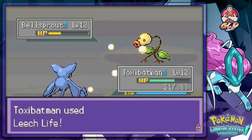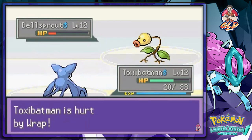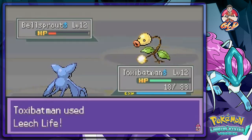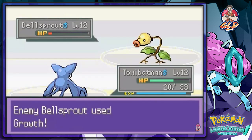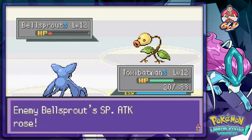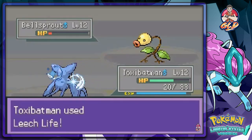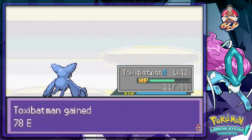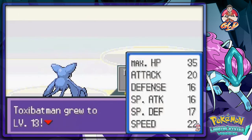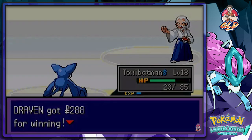Leech Life — regain some strength. These Pokemon trainers and their Bellsprouts! It's level 12, that's probably why I got beaten. Another Astonish — no more PP for that one. Let's go with Leech Life. Nearly for the win — Toxa Batman had to learn that move. Increasing its power but Leech Life for the win. Bellsprout has been defeated! Level 13 and it doesn't learn anything new.